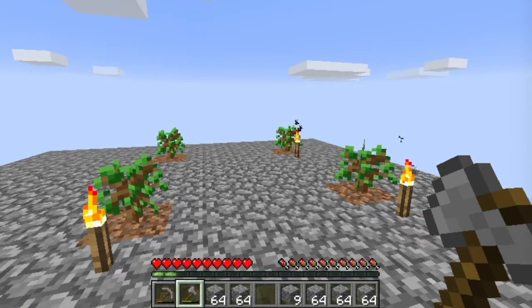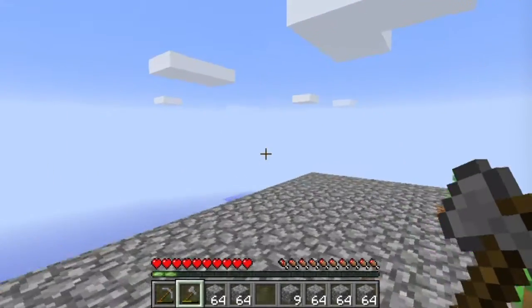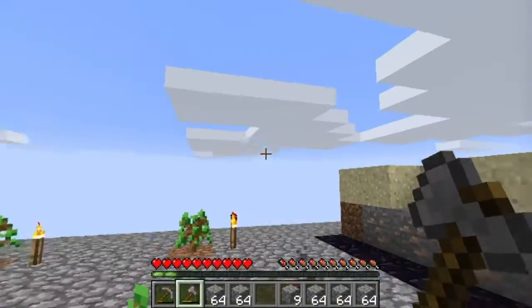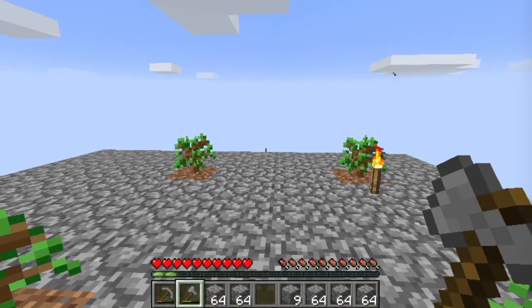Now that you have a shelter over your head, it's time to go adventuring, and there's only one way to go when you're on a Sky Island, and that is up. Challenge number three is to reach the limit of the world — getting to a point where you can no longer place blocks because you're on the world's boundary. You could technically go to the side, but I strongly recommend going up, and you might also want to think about a safe way of getting back down again. So that's challenge number three: reach the limit of the world. Good luck!